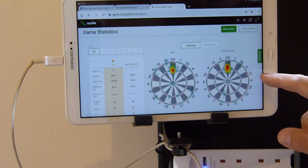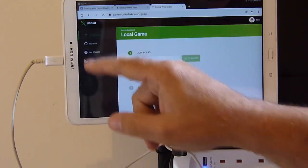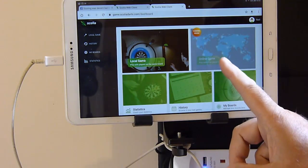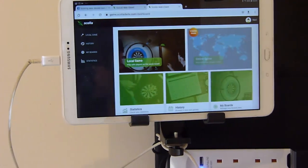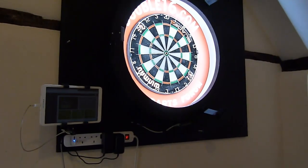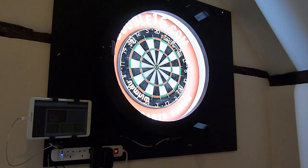Now then, let's leave the board and go to Scolia. This is the interesting part - coming soon is the online game. I can play anybody else who's got a Scolia system online, and the scoring's all done for you. I've actually played this already with the guys at Scolia - it's great. It's still in the testing phase but it's nearly there. Fantastic stuff. So the Scolia is just plain too big - there's a pre-production version of the setup that's just fitted to a Bull's Termote lighting ring. Interesting stuff.